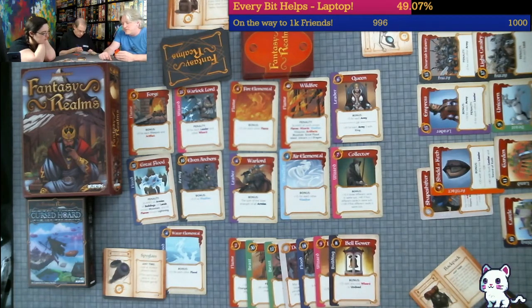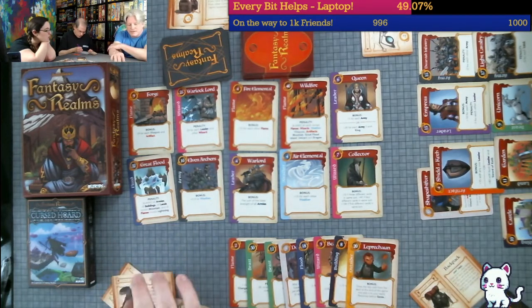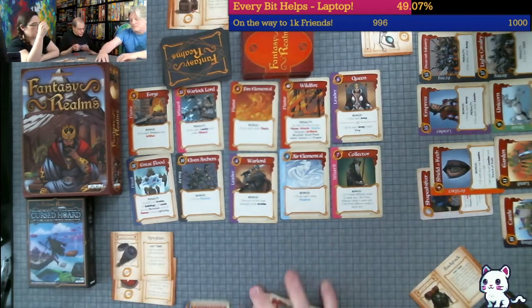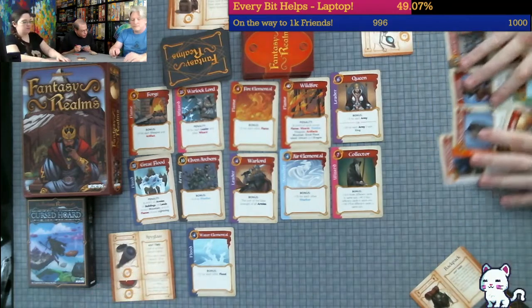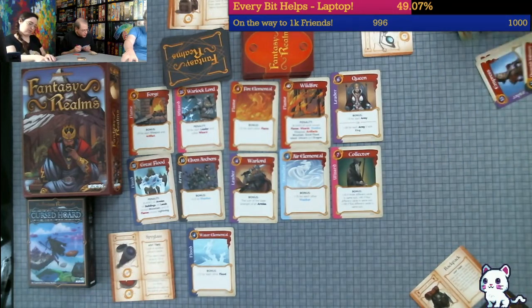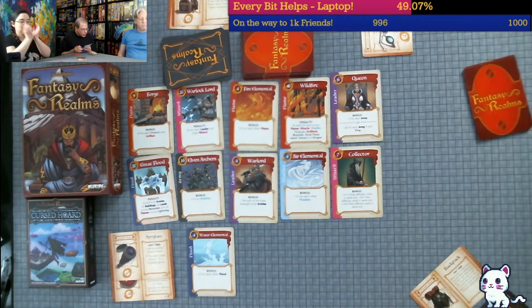Eight for the Bell Tower, plus fifteen with a wizard - eight and fifteen. And last but not least, the twenty-point Leprechaun, which I drew the card for. Cursed items: minus thirty-one. So: 102 plus thirty is 132, plus forty is 172, plus eighteen is 190, plus three is 193, plus thirty is 223, plus forty-five is 268, plus twenty-three is 291, plus twenty is 311, minus thirty-one is 280.